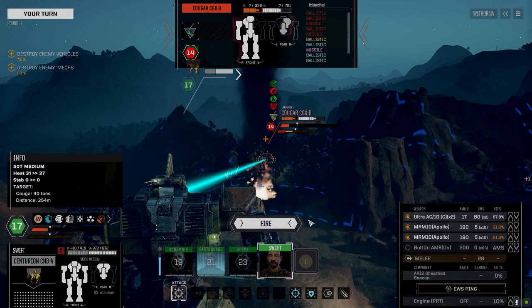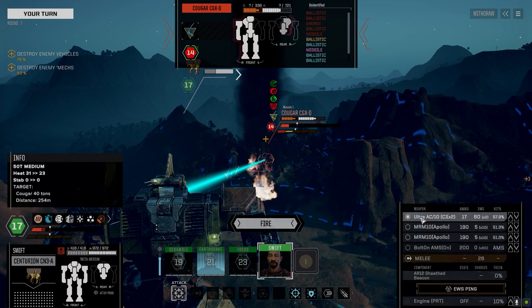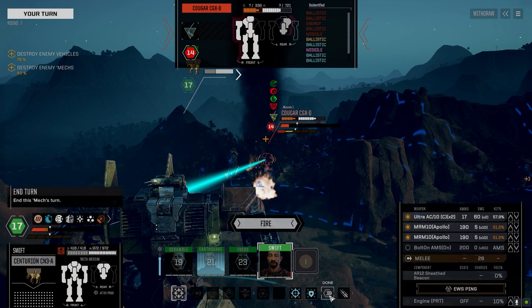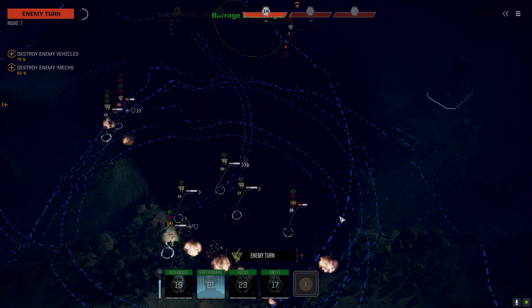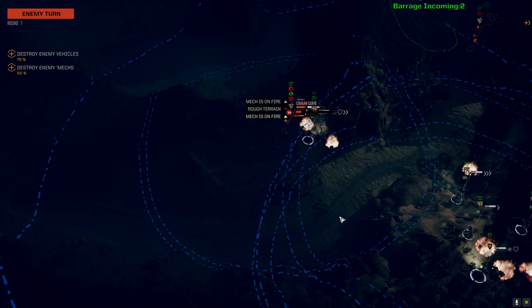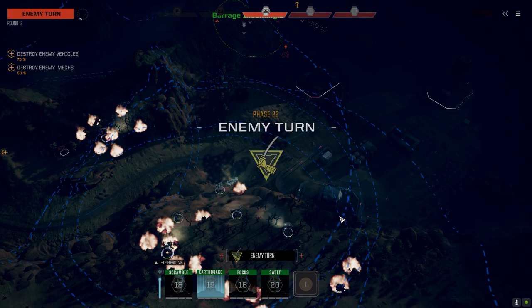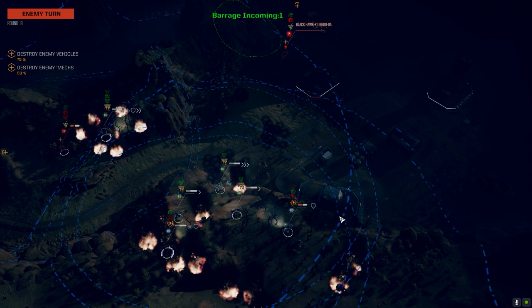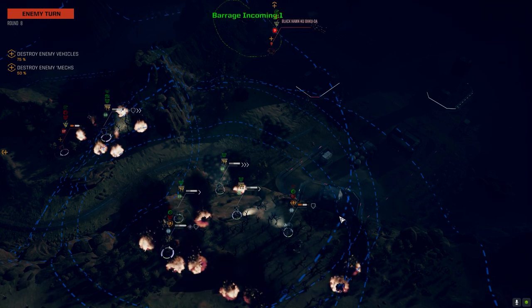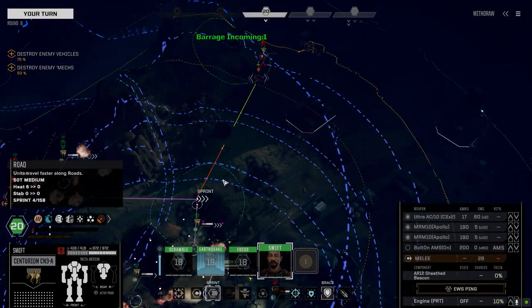We're just going to do that. I want this Black Hawk — we gotta get up there. This Cougar is going to die, definitely, by the Mortis for sure. Then we gotta find that one missing mech. Somebody over there somewhere — I bet it's stuck. I thought he was going to back up right into the barrage there for a second.